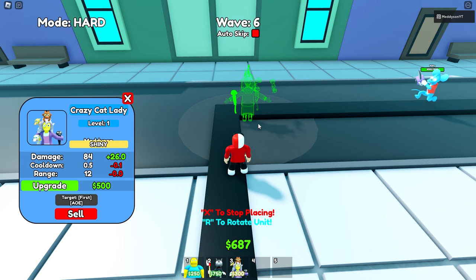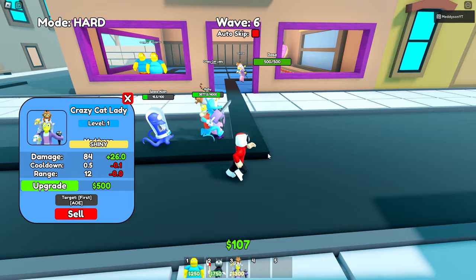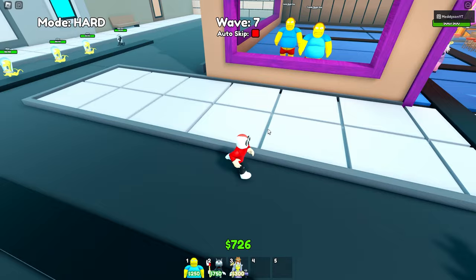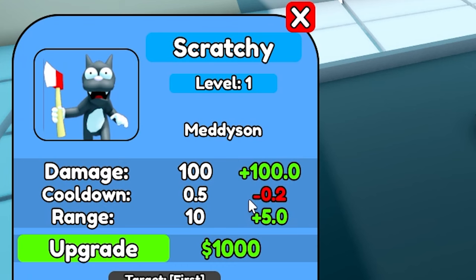I've nearly got enough for him. I have literally never seen this person placed — I've only ever fought this Scratchy. Where's the perfect position for it? I've got zero idea, so I'll just place it at the start. Let's place it there. Boom. All right, let's see what this does — it's AOE. Starting stats: 100 damage, 10 range, 0.5 cooldown, and it's also AOE. We nearly killed it straight away!